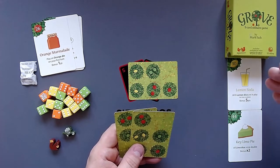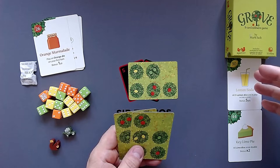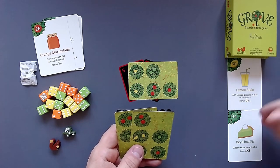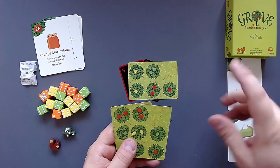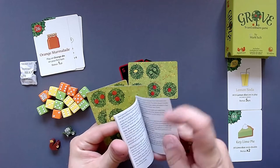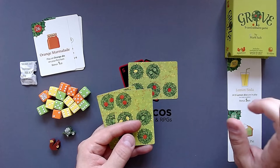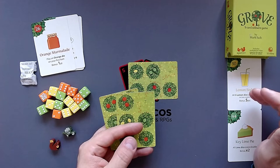The setup is exactly like the base game except for the fact that we now have two recipe cards lying here. What these cards do is twofold: first, they give us a condition for bonus points. The lemon soda says all five lemon dice are in play on trees or glades — if that's the case, we get five extra points. The key lime pie gives us a double bonus for all lime dice. The game is balanced though — we don't use the regular score table but instead we see a 30 and a 44, totaling 74. We need to score at least 74 points to win, similar to what Prolopolis by Button Shy Games does.